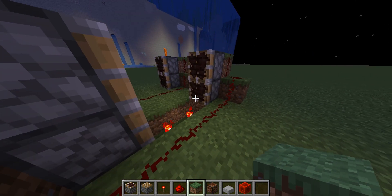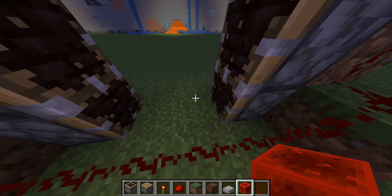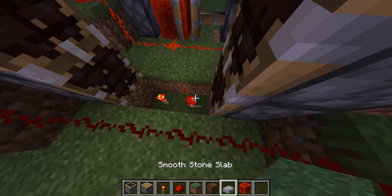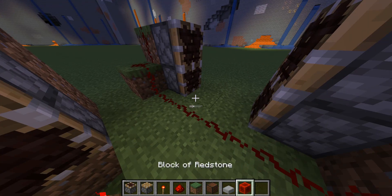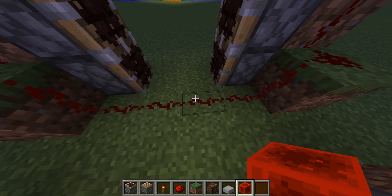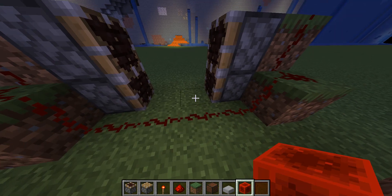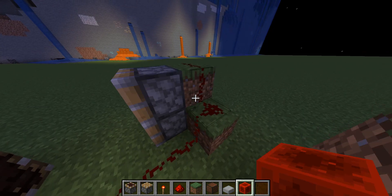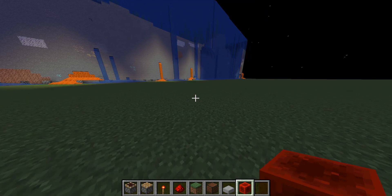Here's the same clock but in a different version — instead of using a block with redstone torches, we just use a redstone block. The reason I have these machines up is to show how the new clock is going to work. Essentially, in order to get this redstone signal to activate twice within a tick we have this redstone block moving two blocks instantly. So what if we make it move more blocks instantly? And thus the 80 hertz clock was born.